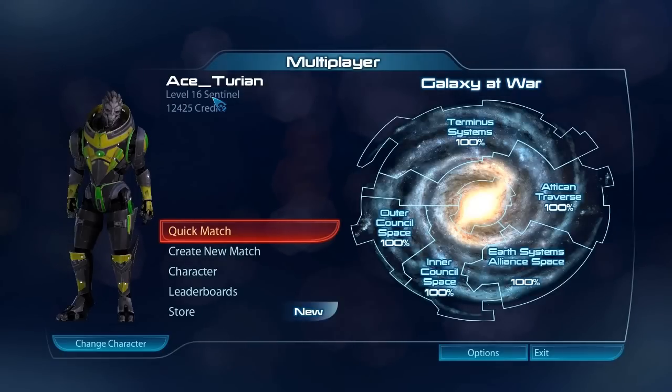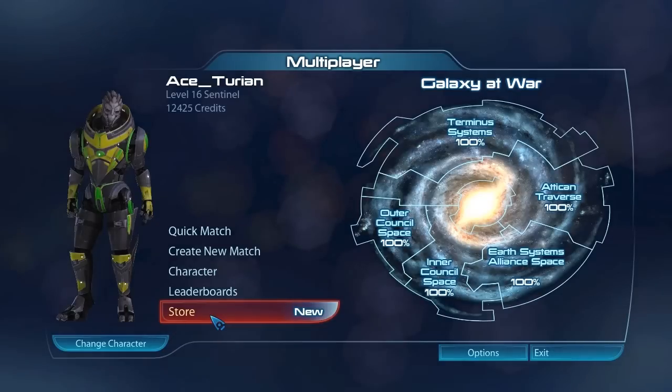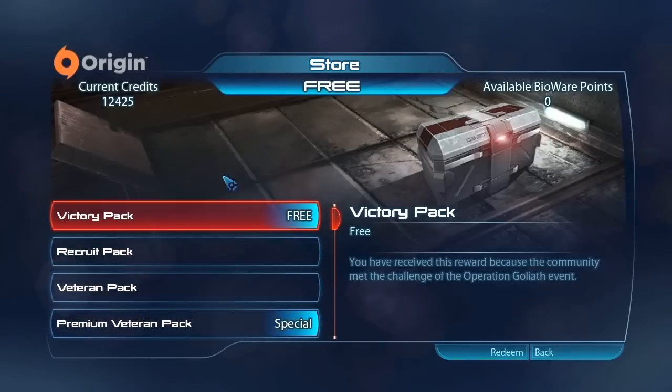Exit out of Mass Effect, when you come back in, you'll have the option to go to the store, and we'll have a new option. And here you go, you have your victory pack, and you also have your premium pack.